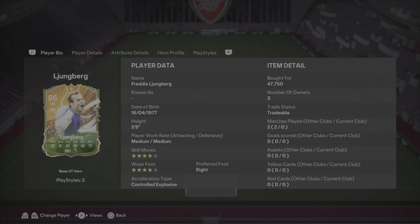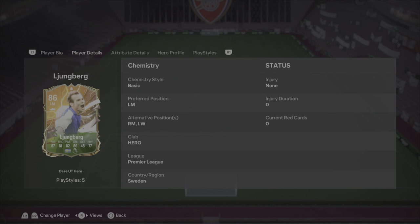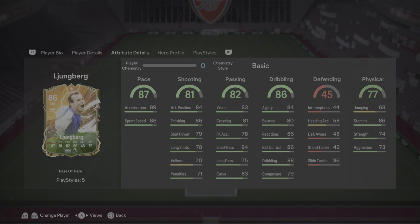What is going on guys, Adam here at What The Footer. We're going to be reviewing Freddie Ljungberg's base hero card today. He's coming in with medium-medium work rates and four-star four-star skills. He was one of my favorite players in the previous FIFA — his World Cup version was much better than the standard version. One of the keys of this card is you can play him left or right mid, which really helps to get him into your team. He's fantastic on the wings and fantastic up front as well.